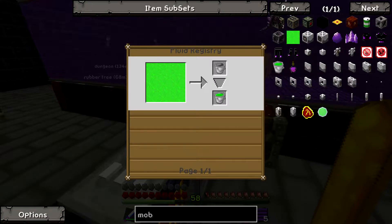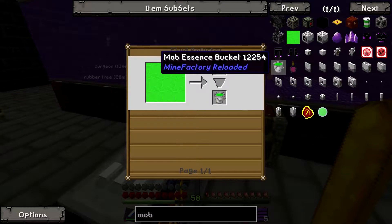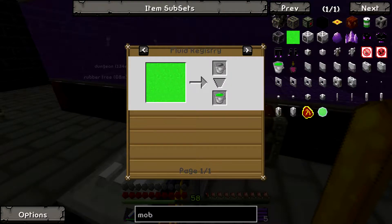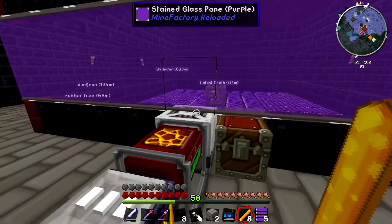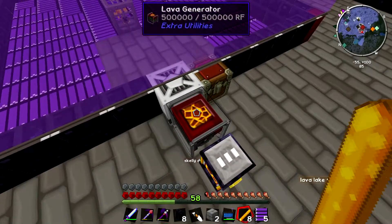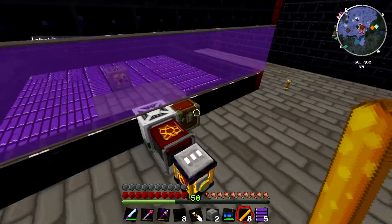Mob essence can be used - I don't know what we can use it for. I'm pretty sure there is something you can use it for, because I thought you could use mob essence to like spawn stuff factory wise - like use mob essence and then a certain kind of spawner to spawn mobs. But I don't know, I might have to read up on that.